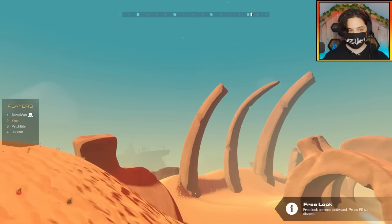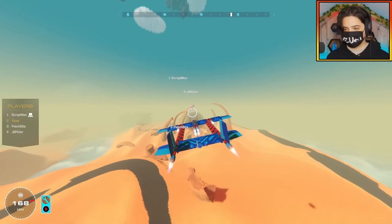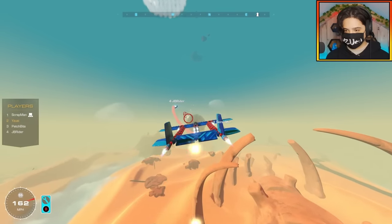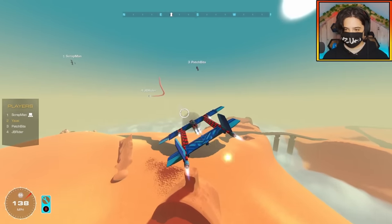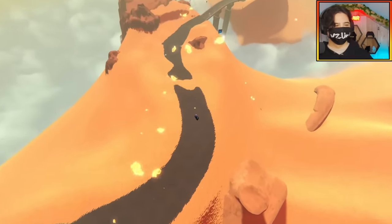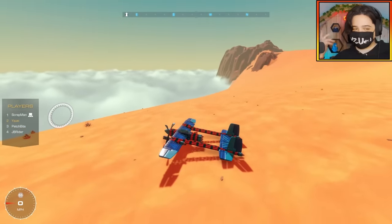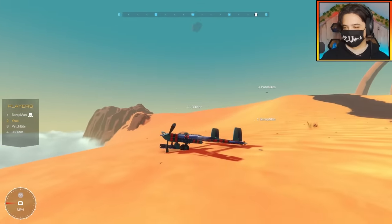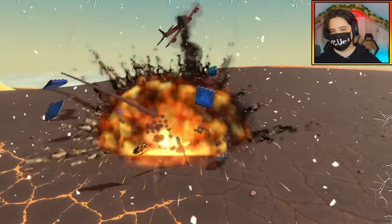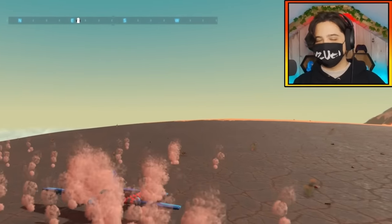Three-way tie — two points each! All right, are we ready? I don't want to get involved with Yuzy. Oh me and JB — who's the third? There's Patches! I just got taken out right away. Did you guys — JB? I don't even know what happened, it was too quick. We shot each other. All right, Patches is the winner! That was a lot of fun — if you enjoyed this video why not consider subscribing, it's free. Thanks for watching and I'll see you guys in the next one, bye!